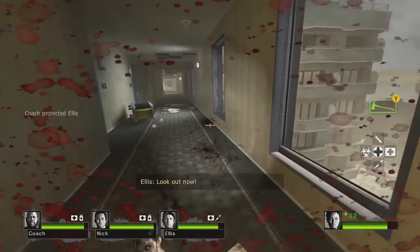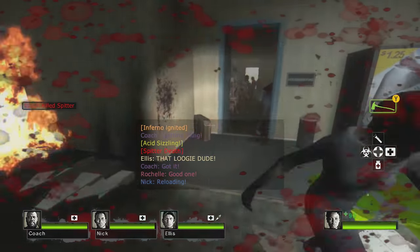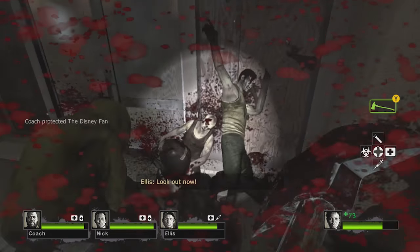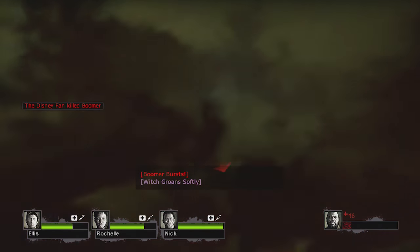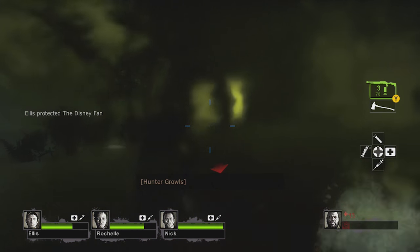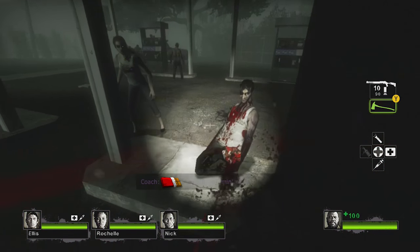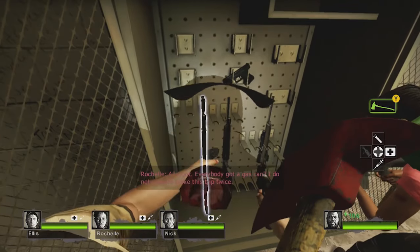It doesn't have the range of a pistol, but you know what it does have? Huge damage and an unlimited clip. Even with guns in the game, you need to stop swinging after a while, but the axe is a non-stop killing machine — excellent if you find yourself covered in Boomer Bile, or any other special infected. If I can't find myself a Desert Eagle, my favorite sidearm in the game, my choice in Left 4 Dead is the Fireman's Axe.